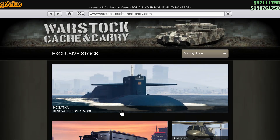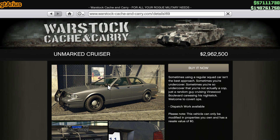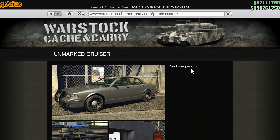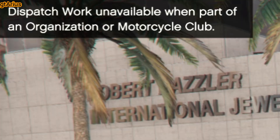Furthermore, the dispatch missions require a police car, the cheapest of which costs around $3 million. Note that stealing a police car won't work for these missions. Additionally, you must not be registered as an MC or CEO, as these missions will not function under such registrations.